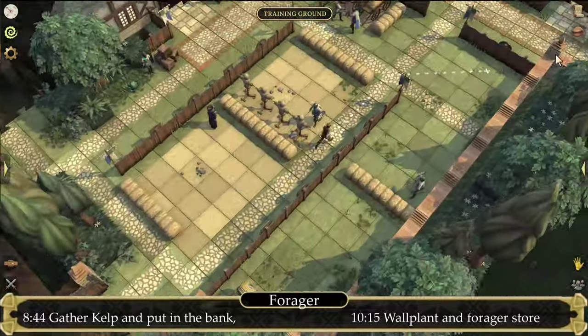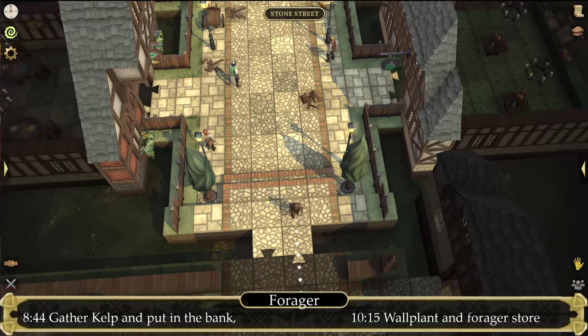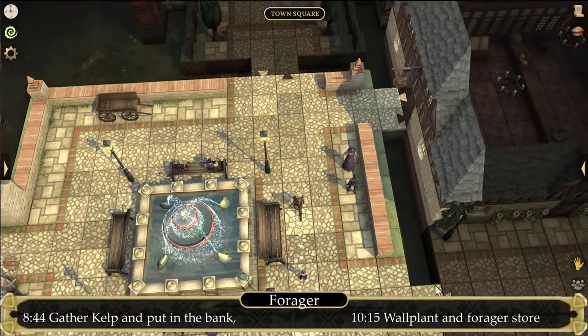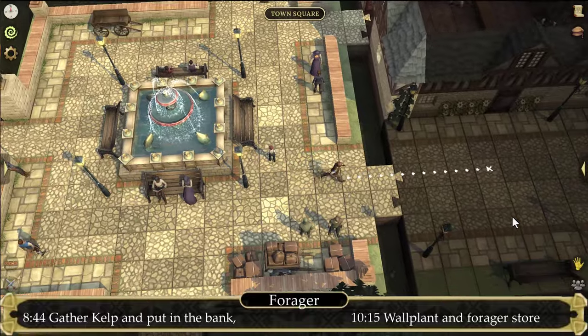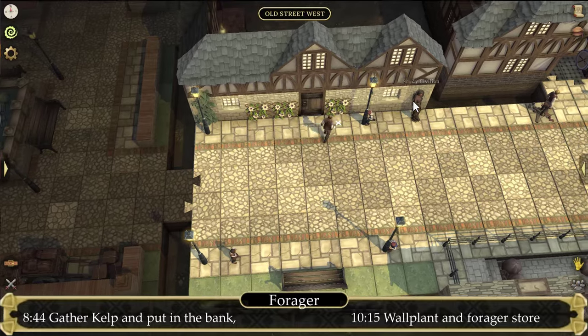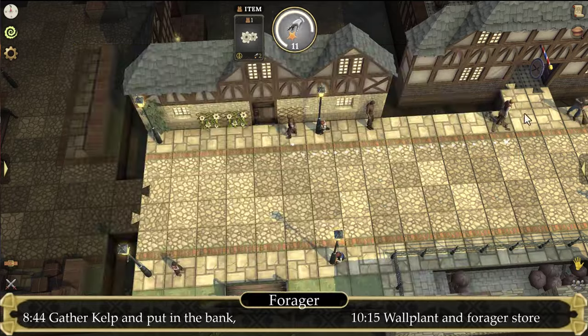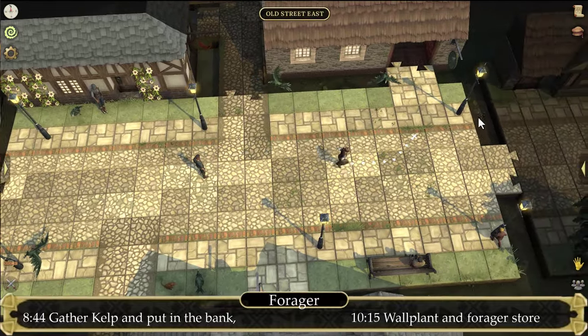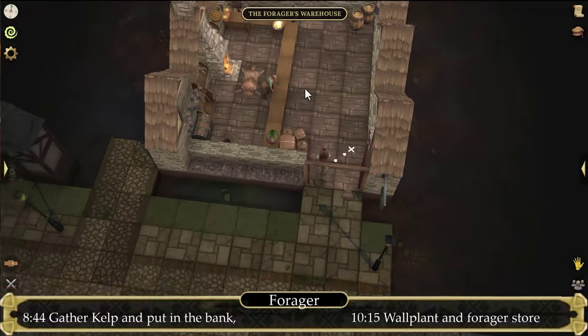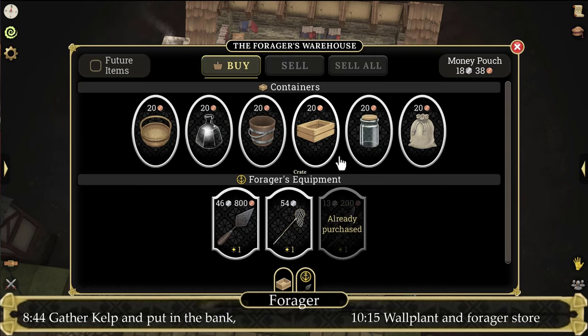Once you are done gathering brown kelp, the fastest way to reach the alchemist store is by simply using the Homeport Teleport. Once you've reached at least level 2 foraging, make your way to Town Square and then eastward — here you'll find some creamy wall plant that you can forage at level 2. However, this will require some secateurs, which you can purchase on Old Street East. Enter the forager warehouse and trade Ella. And that basically concludes the foraging skill.